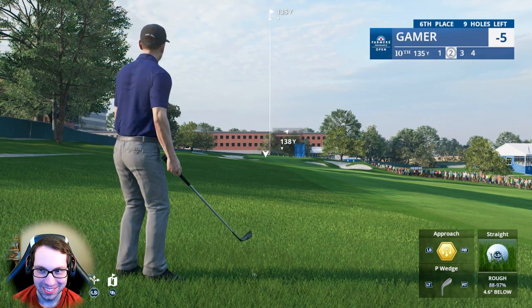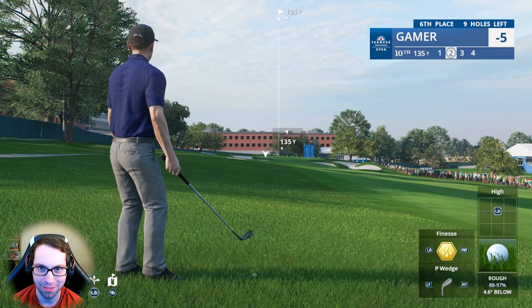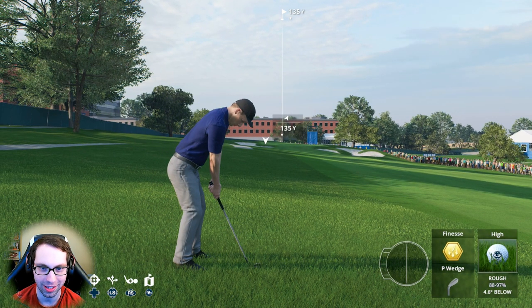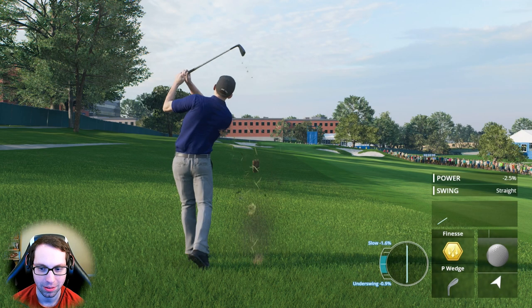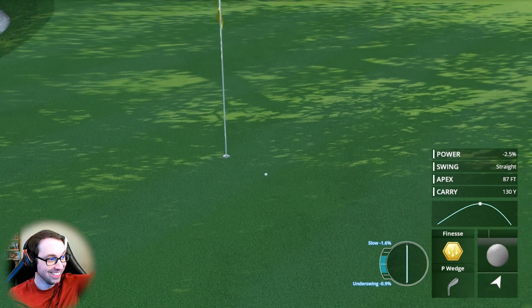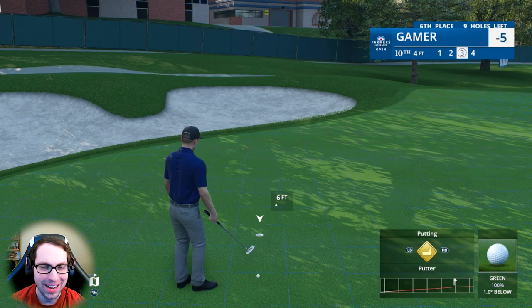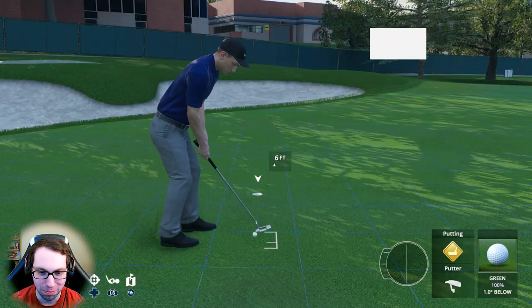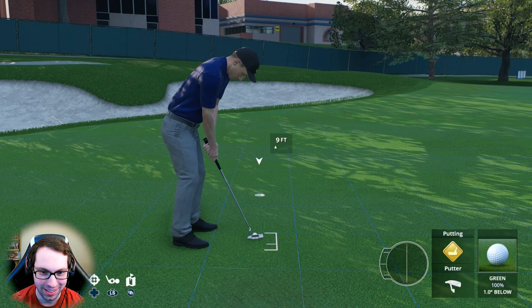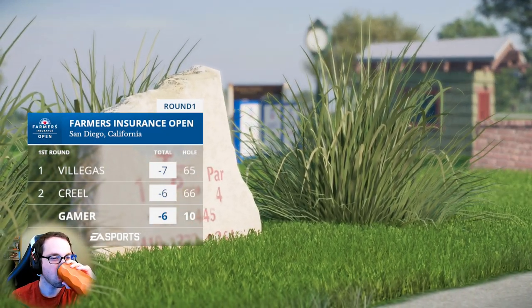Hole ten — ball below the feet, full finesse pitching wedge with full loft. That's beautiful — go in! What a shot, stone cold close with the iron. Ryan doesn't mess around in round one in tournaments. Ball below the feet, steady left to right. Yes — well done! Cheers, get your coffee — six under!